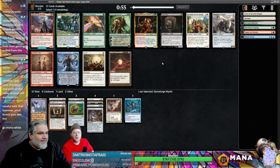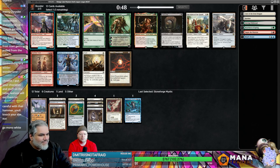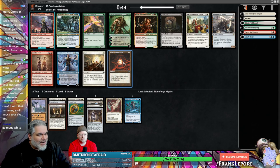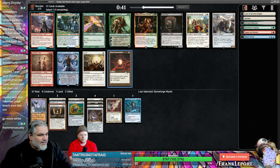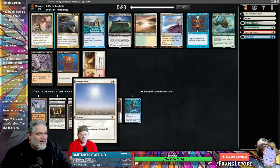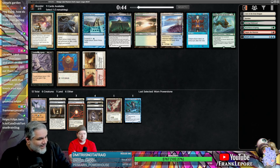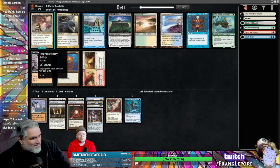Smuggler's Copter, Power Stone, good Narset. I like Worn Power Stone because of Talarian Academy — it ramps us to some of these heavy fatty daddies. And if we have Armageddon I'd rather have things that produce mana, like Thran Dynamo. I like Thran Dynamo. I like Time Warp too though. Oh, affinity's back!